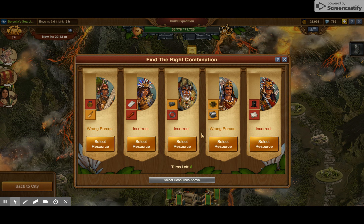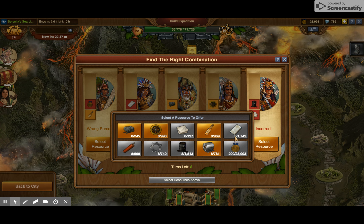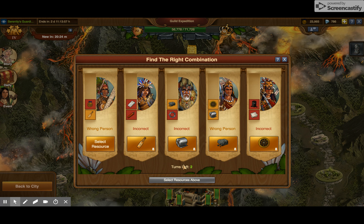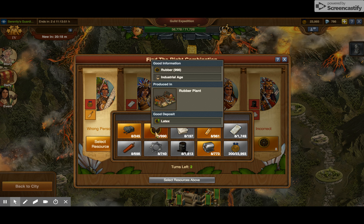Now I have four goods that I need to play. I'm going to shift coke here, shift rubber here, shift template over here. I'm going to shift oil this direction. And then I'm going to fill in with what I have the most of, which happens to be rubber.